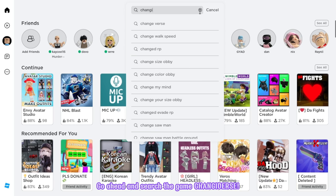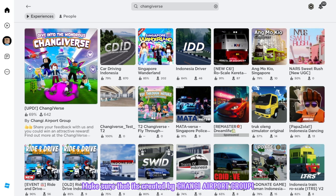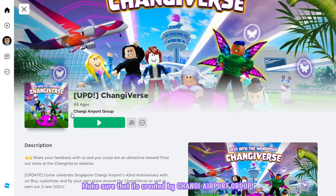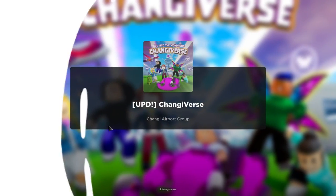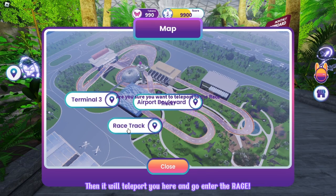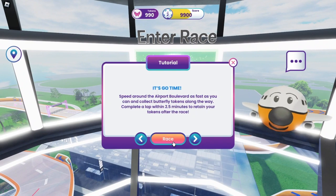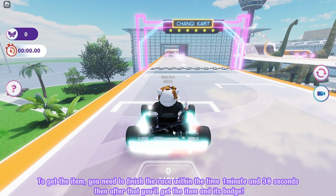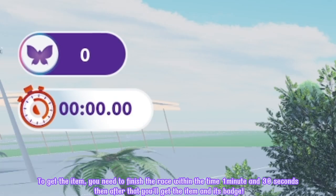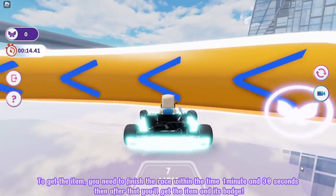Let me know! Go ahead and search the game Shonkyverse. It will be the first game with the large icon. Make sure that it's created by Shonky Airport Group. Let's join! Go ahead and click the map icon and choose the racetrack, then it will teleport you here and go enter the race. To get the item, you need to finish the race within one minute and thirty seconds. After that, you'll get the item and its badge.